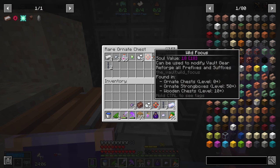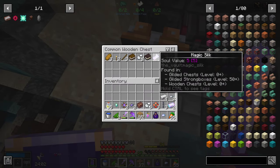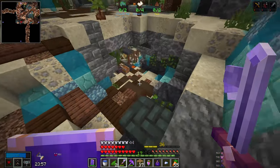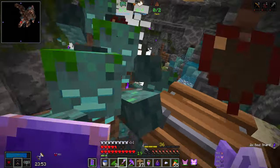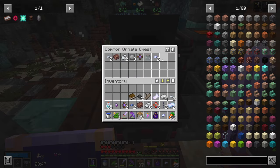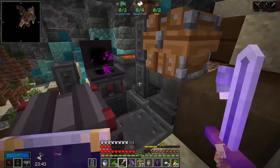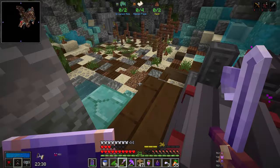Nothing in there and nothing in there — not a great start. And nothing in here either. How about down? What have we got down? More ornate chests. There's loads of ornate chests in here. This is good. So in this room, hopefully I'll be able to find at least all of my sacks. There is the first one — nice. And there's a ripped page. This is going well.